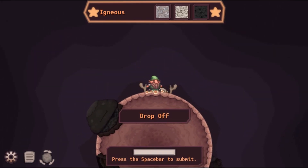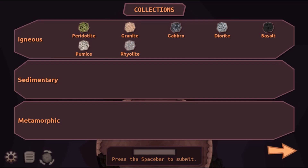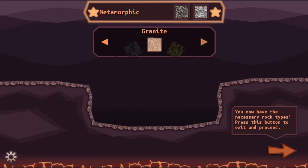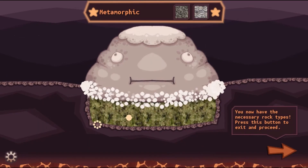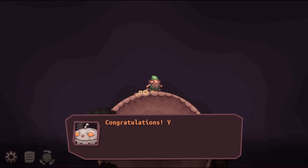Observe the bar on the top of the screen that will show you your goal for each level. Once you have completed your goal, you will proceed to the drop-off zone and press space bar to submit all the special rocks. See if you can complete your rock collection. Have fun and enjoy playing!